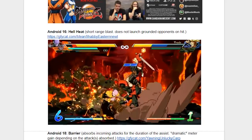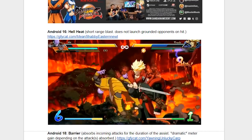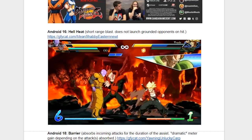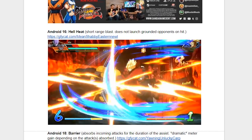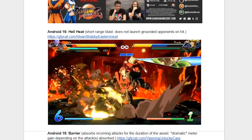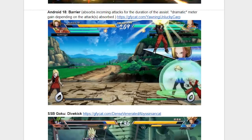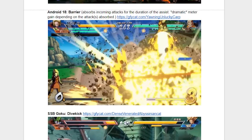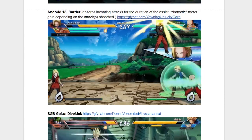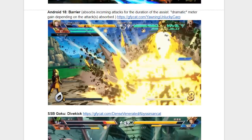Now on to Android 16 and his Hellheat move. Not a lot to say that I haven't already said — go back and watch the last video if you want to hear my thoughts on how this move applies to combo extension and a lot of other great things. Android 18, on the other hand, is somebody whose assist I haven't covered much in-depth at all, and that's because I've never been good with these kind of assists. It's a barrier that allows you to absorb incoming beam attacks, and in exchange for doing that it gives you meter. I didn't get much playtime of this in the beta, but from what I'm seeing it does look like it could fill an important role, though I don't know how often it's going to get you.